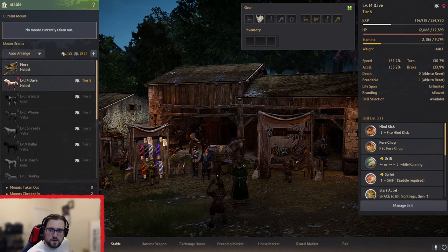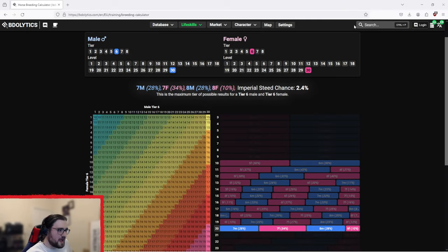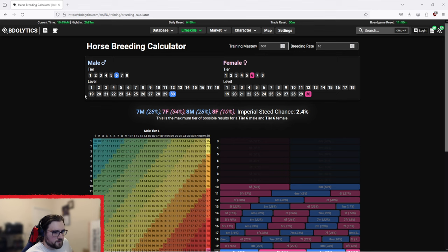One thing I would recommend: BDOlitcs is pretty accurate, though they haven't done an update for it yet. I haven't found anywhere that has an updated calculator, but they've got a horse breeding calculator on there. It's basically from Something Lovely, but Something Lovely is being discontinued — the calculator is still available though.